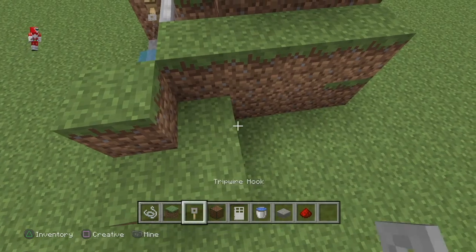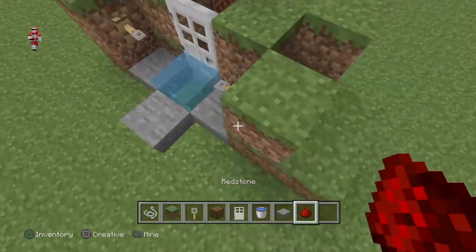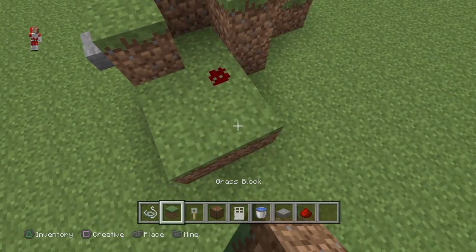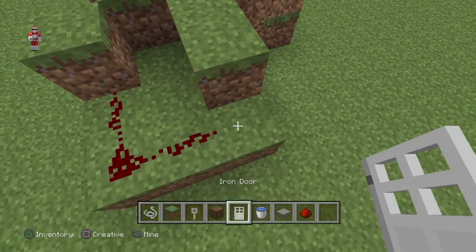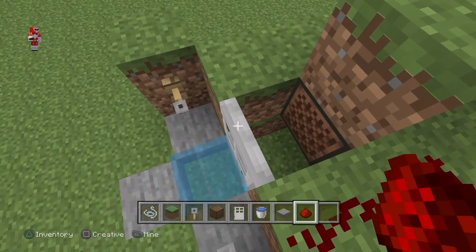We're getting ready to place the redstone. We cannot place it in the wrong area — we have to place it all right in. You can't just put redstone in a four-by-four because they'll all connect to each other. So you need to add a few more blocks. This looks messy, but it's going to work.